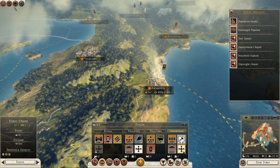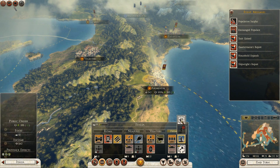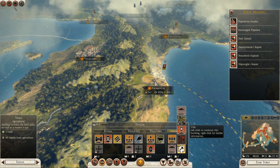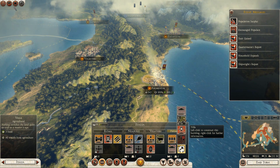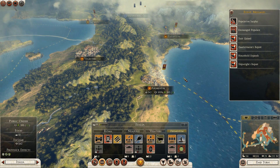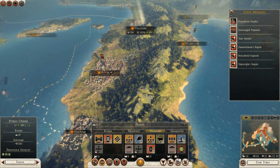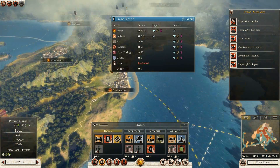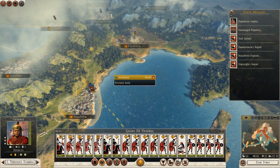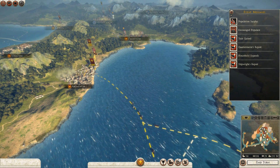At Ariminium I can upgrade — I need a villa for food, or I might as well just get a Field of Mars here. There's not much else I can do right now anyway. Let's prepare — that's our next command.